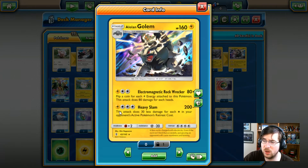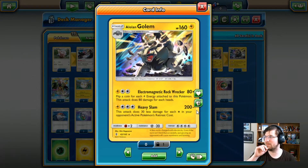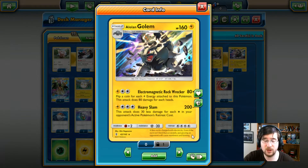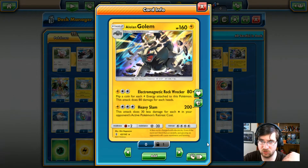You have the Heavy Slam attack as well: 1 Lightning, 3 colorless, 200 minus. We haven't seen the minus mechanic in a little bit. What happens is we do 30 less damage for each colorless in their retreat cost — so if they're heavier, they're taking less damage.